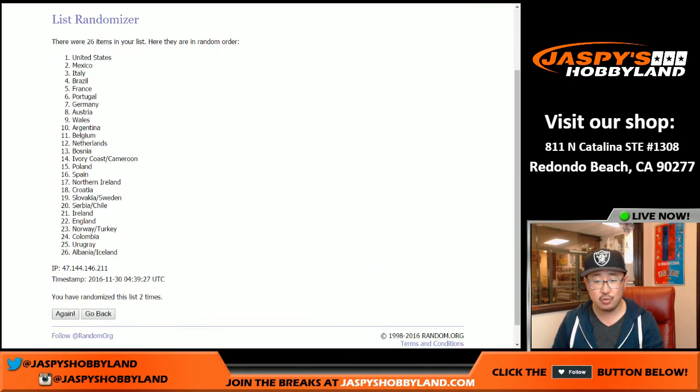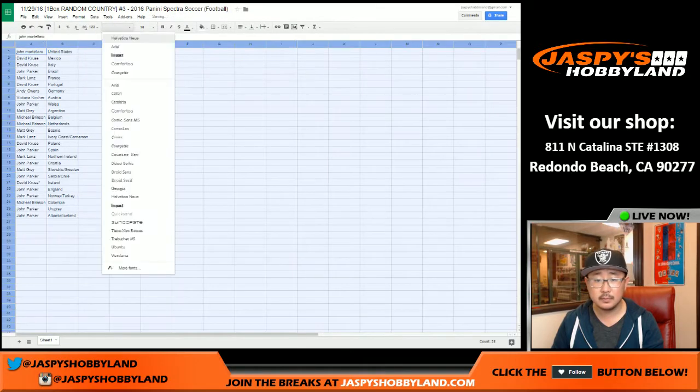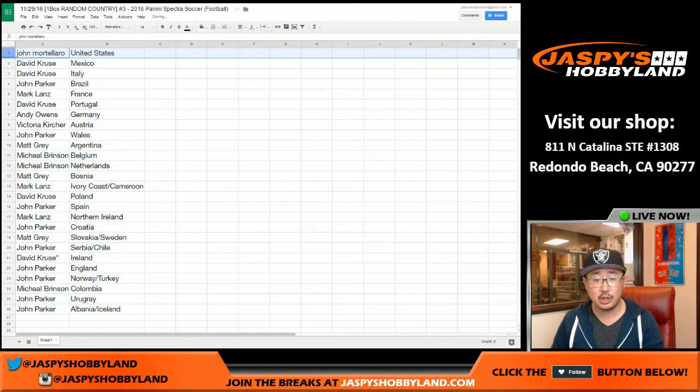One and two. All right, we're on the top. Albanian Iceland on the bottom. Here's how it all shakes out: John Mortellaro with the United States. David Cruz — Mexico and Italy. John Parker — Brazil. Mark with France. David Cruz — Portugal. Andy Owens — Germany. Victoria — Austria.